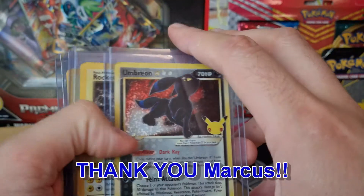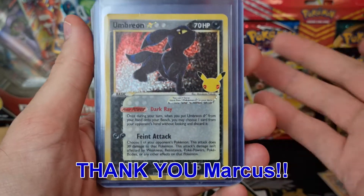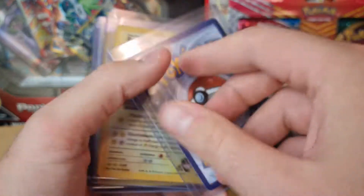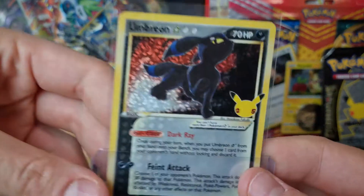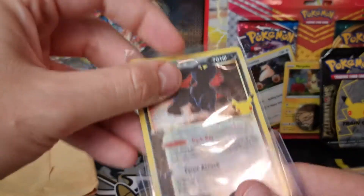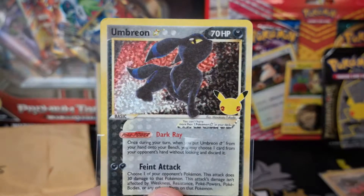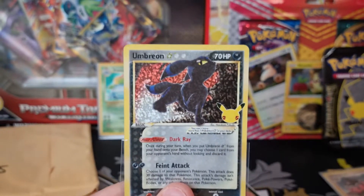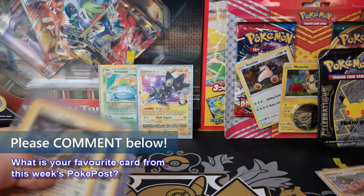A lovely guy wanted to sell me some more Umbreon Gold Stars. We actually pulled one the other day from our mini tins, but now we've got another beautiful Umbreon Gold Star which is really nice. They might even end up being the thumbnail because we've got two of them. It's an amazing week for Celebrations cards - I've nearly completely acquired most of the classic collection.